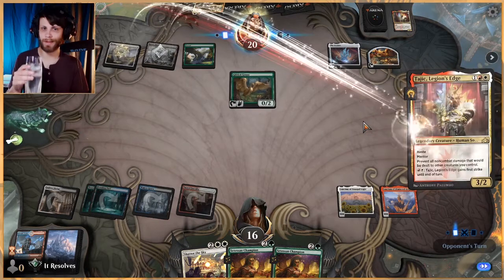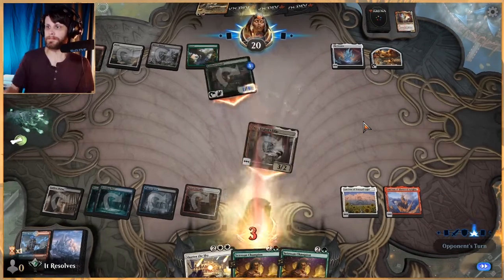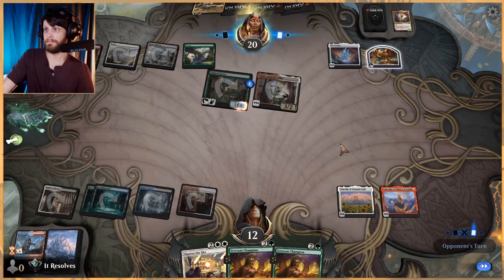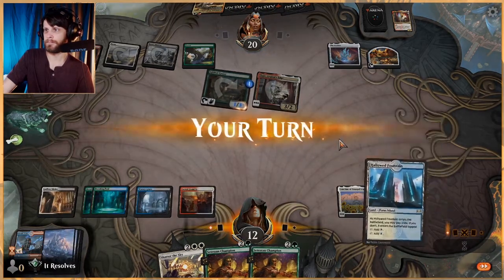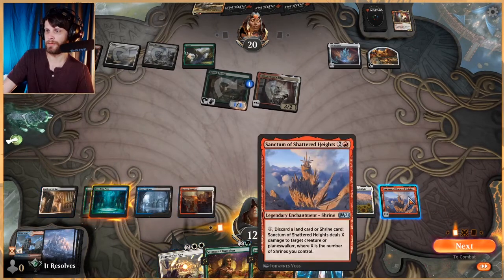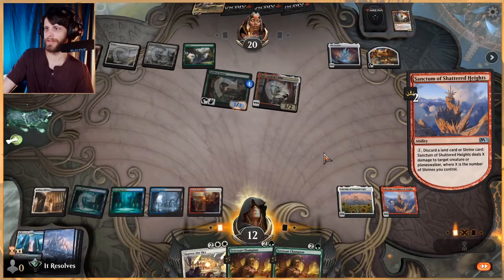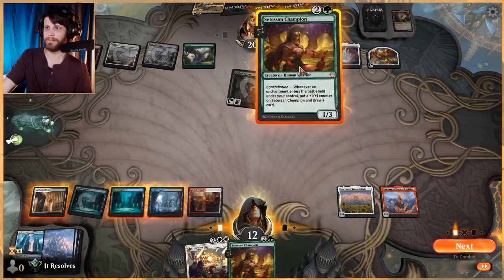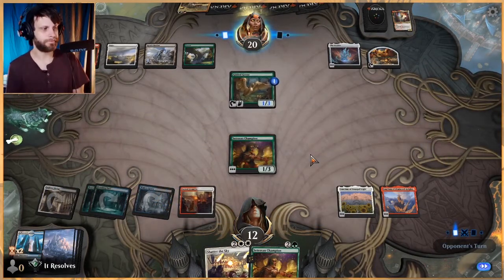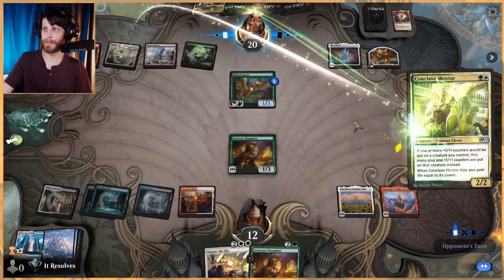It's a little janky, but it's really cool. Goodness, how many of these do they have? So we can just do that again if we need to. We do have to discard a land to do it, but I'm going for max value here. I'm going to play this guy out too. We're kind of hopefully making them think we don't have a Shatter the Sky, but in reality we do with a backup Satessan Champion.